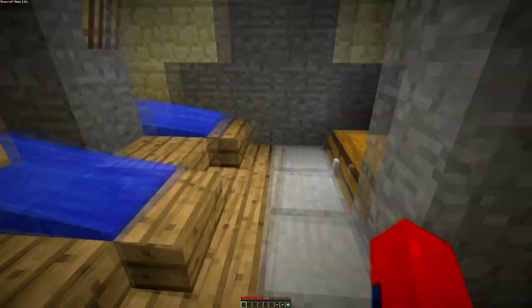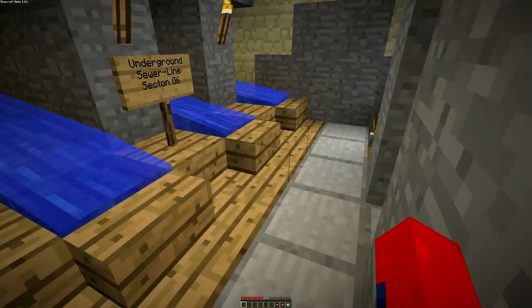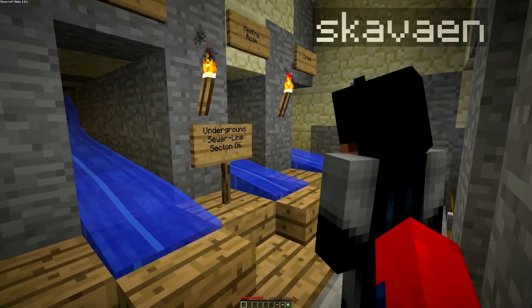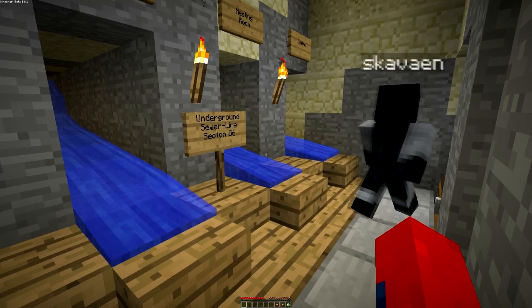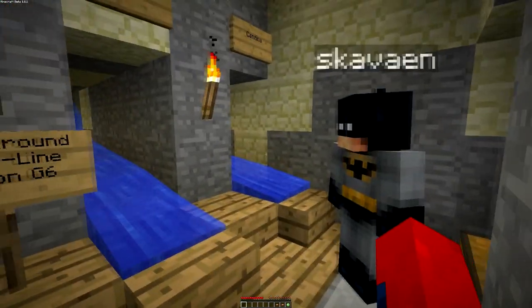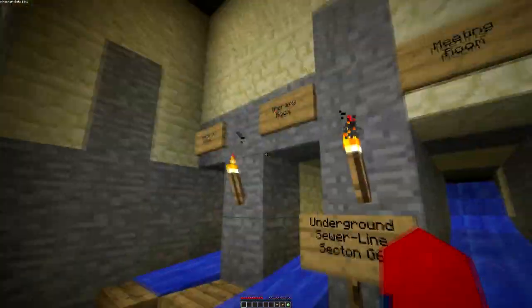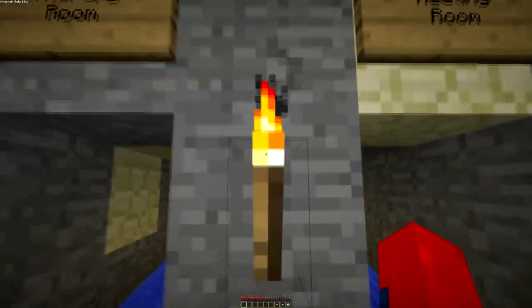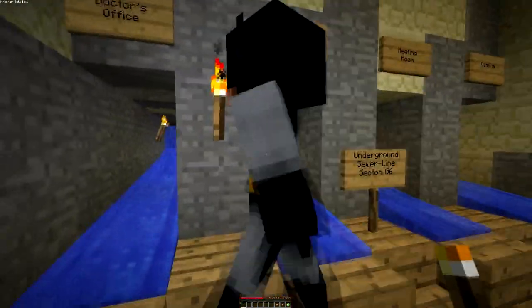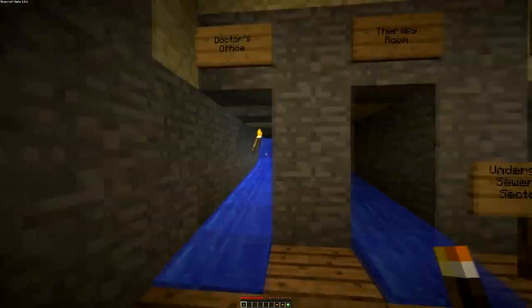We're in a sewer system. These pipes we have to swim up — unless you have torches, because you're allowed to break torches off the walls. You can do the torch glitch and make an air pocket to survive. But we're only going to have so many torches and we're not allowed to break wood, so I don't really know if this is doable.